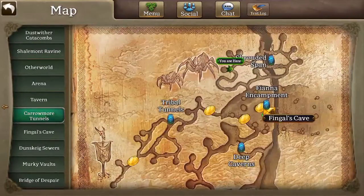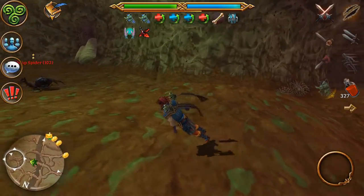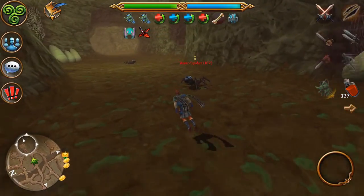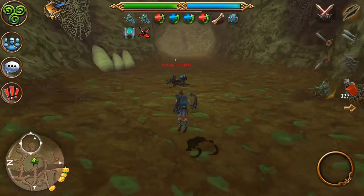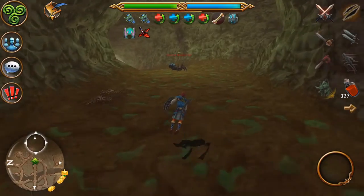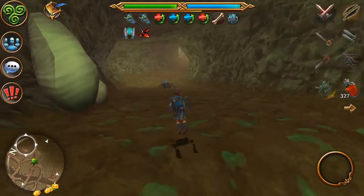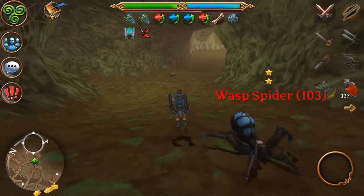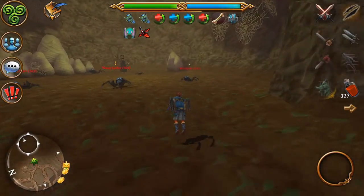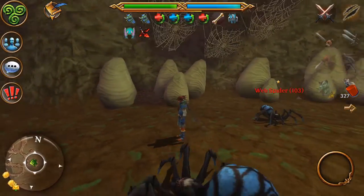Once you're level 94, I recommend going to Shrouded Span — the Laystone area — and start killing the guys in the first hallway. You can get up to about level 103 on these guys. I'd do a chain: kill a few up there, come back down, kill the ones here, then Laystone and all the guys will respawn.